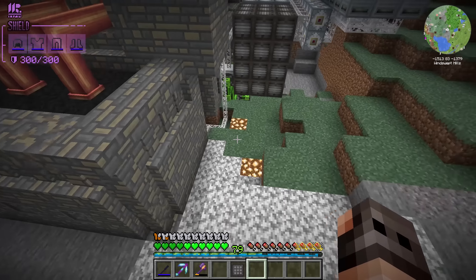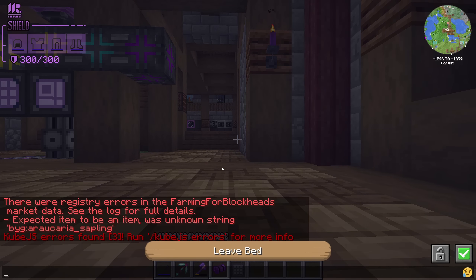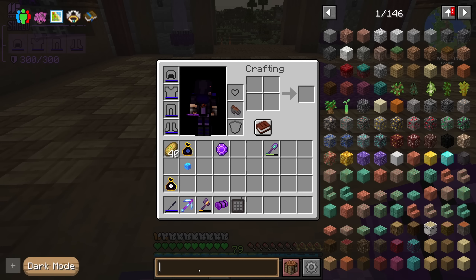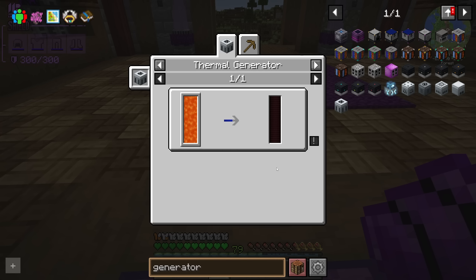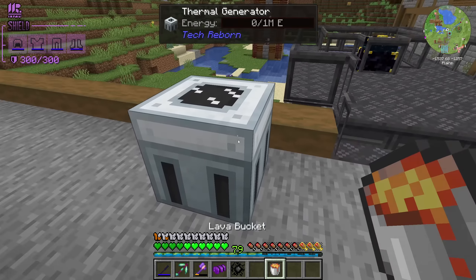Power generation is kind of garbage with the solar panels, so I was thinking maybe we should go with something else. I don't really have that many choices — I think we're going to go with a thermal generator, like a magmatic dynamo: you give it lava and it gives you power. It's not that bad — my assumption is it's not that bad, we need to try it first. Lava lasts for a while, that's good.